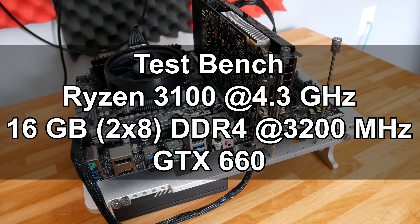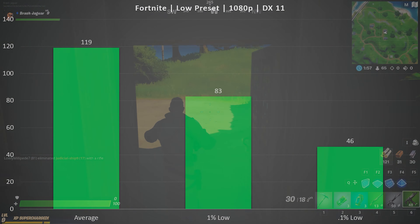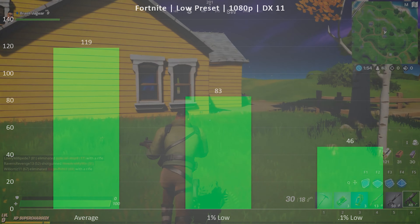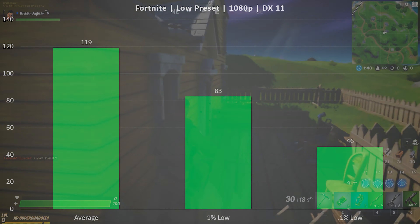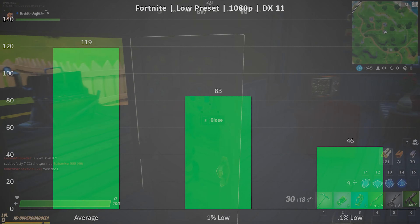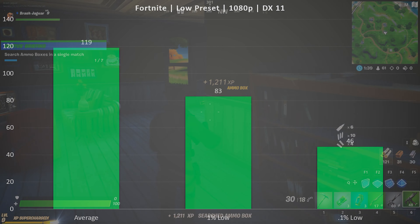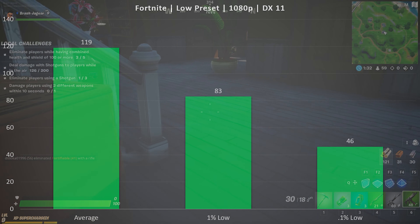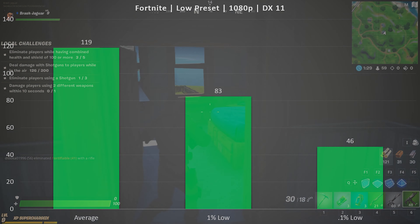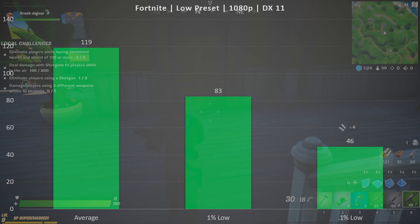With that little intro out of the way, let's look at how this card performs in 2020. Starting with Fortnite on the low preset at 1080p — I was very pleasantly surprised. The average FPS was 119, the 1% low was quite high at 83, and the 0.1% low was down at 46. This was a pretty smooth experience. You can definitely get away with running this GPU with Fortnite and still have a very good time, basically forgetting you're on an old graphics card.